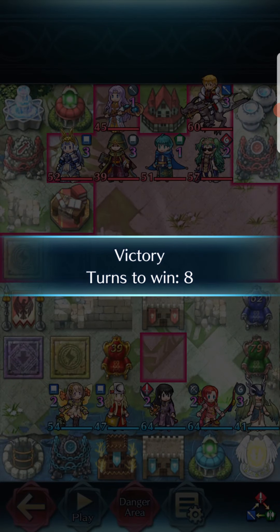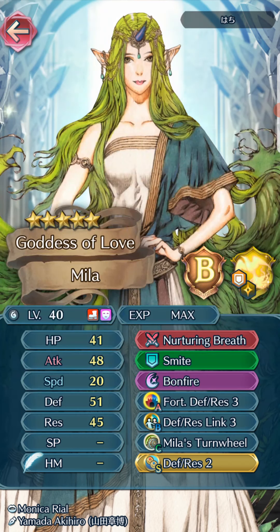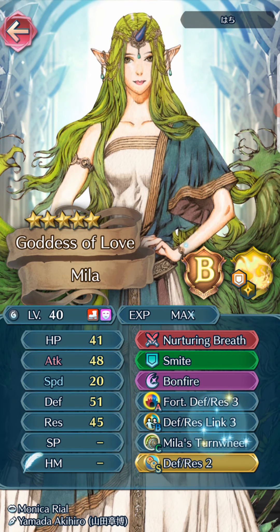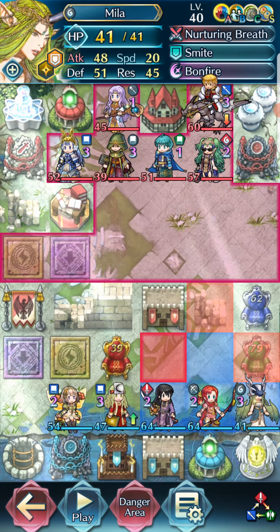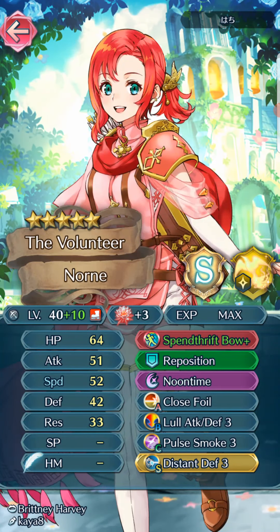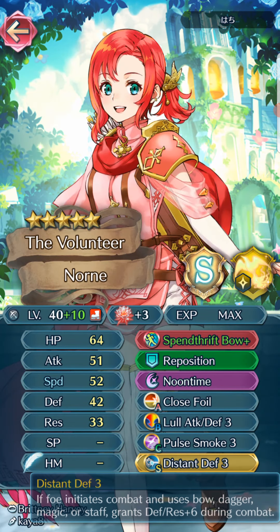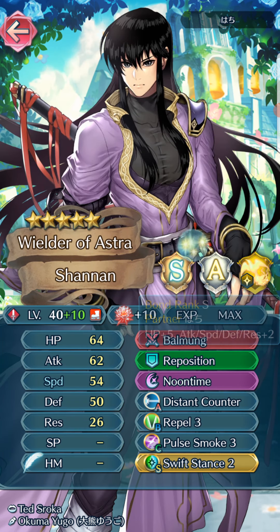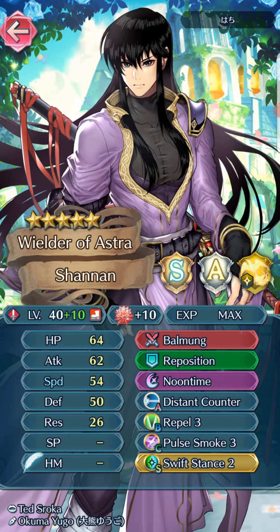We have Hachi. We got this Mila — Smite, Bonfire, Fortress Death Rest, more Death Rest. 51 Res, but she's not doing anything. Plus 10, plus 3 summoner-supported Norn. Spentrifull for speed, Reposition, Noontime, Close Foil, All Attack Death, Pulse Smoke, Distant Defense. Shannan, plus 10 plus 10, also summoner supported — Reposition, Noontime, Distant Counter, Pulse Smoke, Swift Stance.